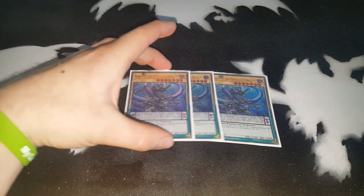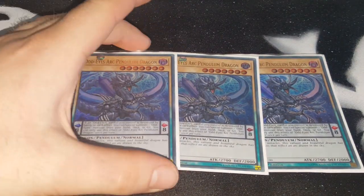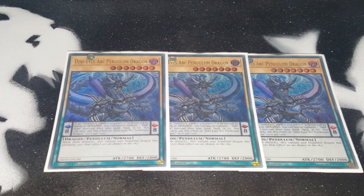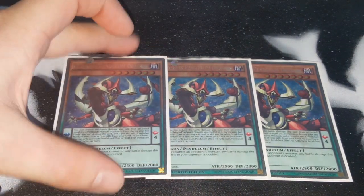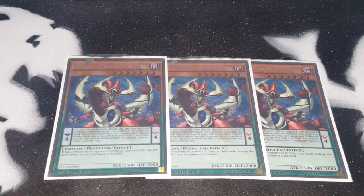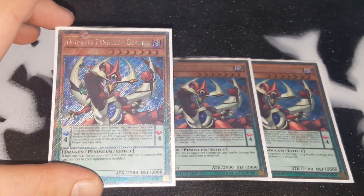First off, zooming in a little bit — you have Odd-Eyes Pendulum Dragon and Odd-Eyes Arch Pendulum Dragon. Arch Pendulum Dragon: if an Odd-Eyes monster is destroyed on the field while it's in the Pendulum zone, you get to special summon an Odd-Eyes from the deck. It's a vanilla beyond that. It works really well with Odd-Eyes Pendulum Dragon's effect, which lets it destroy itself at the end phase and add a 1500 ATK Pendulum monster from your deck to your hand. If it destroys itself and Arch Pendulum is in the other zone, you can special summon another Odd-Eyes. When it attacks, it can double the battle damage.